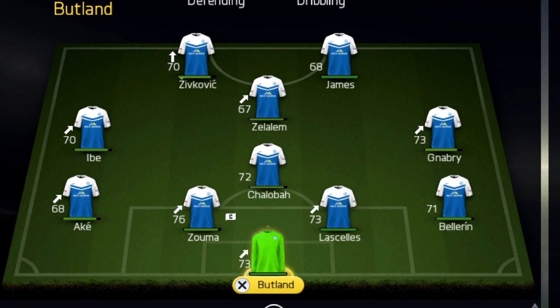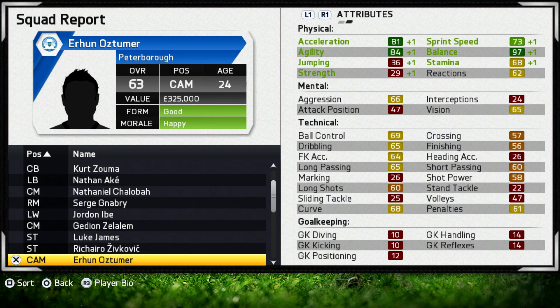Notable players who don't quite make it into our best 11 right now are Earnhardt Ortsteumer — he's a 63 rated CAM who was already at the club when I took over. He's 24 so we might have to sell him soon, but he scores a lot of goals being in the right place at the right time. If Zellelm gets injured, he'll just slot in nicely.